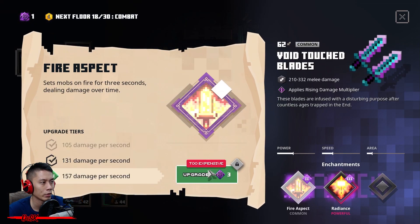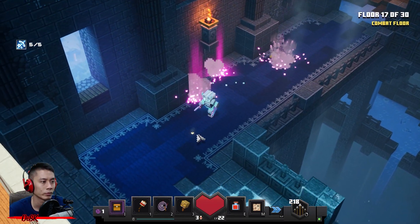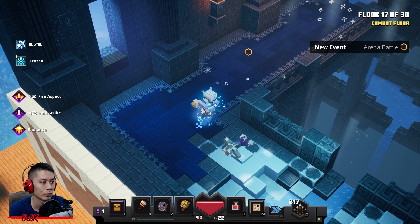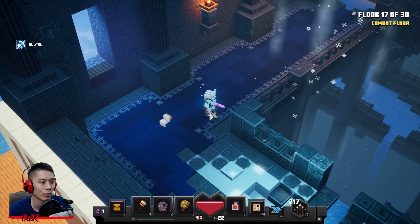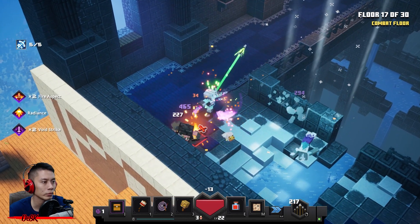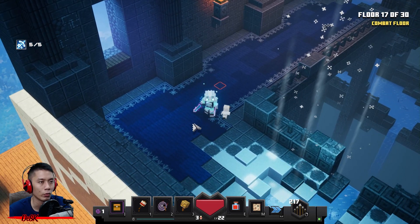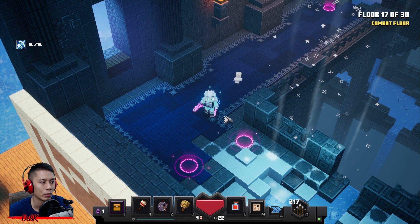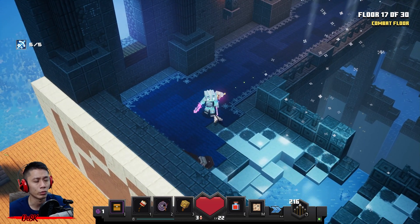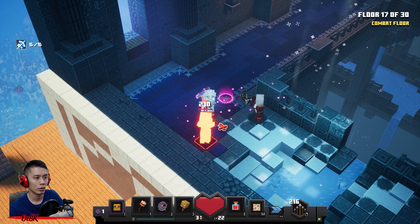Get Radiance to the max and Fire Aspect. Stay here first for a few waves of monsters — finish them all so you can move to other areas and don't have to come all the way back again. This is the last wave.